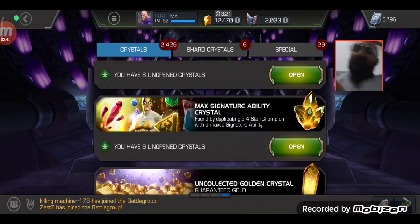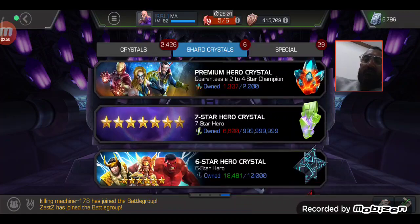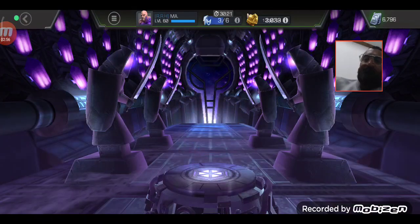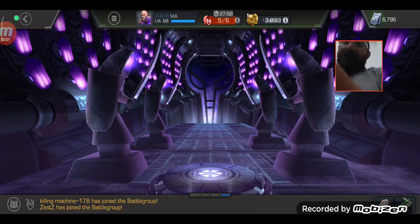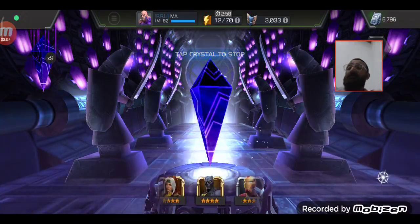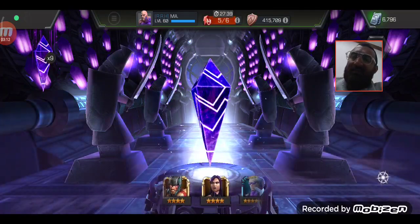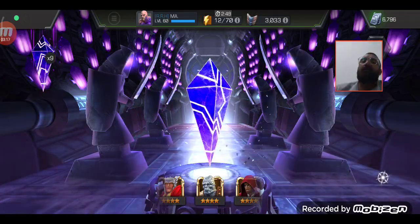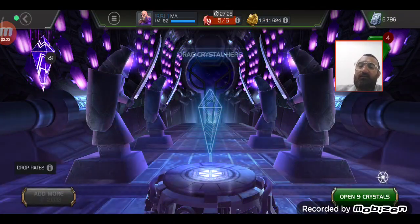Okay, let's go back to our main event. Let's pop open one of these as well. We will spin out one and pop open the rest of the ten — sorry, nine — and hope to get any 6-star. If not Namrod, any single 6-star from these crystals. Let's pop those nine open and see what we got.